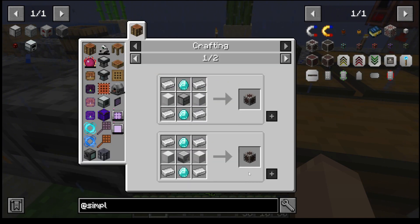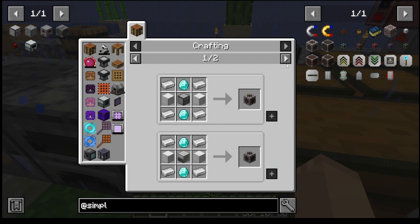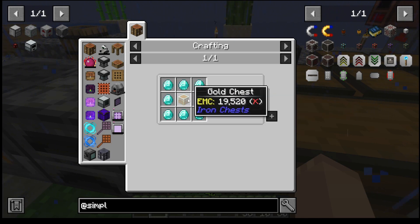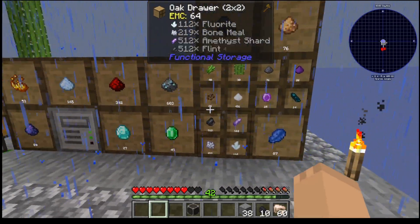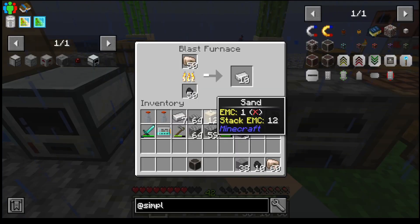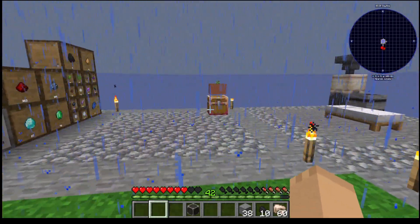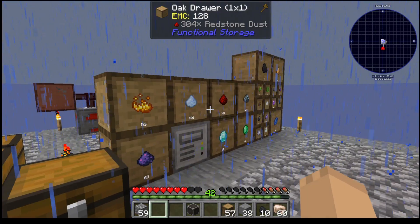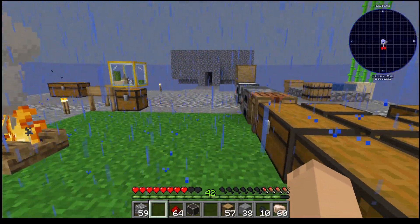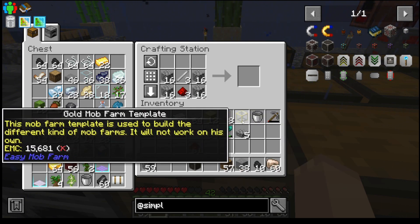I would like one of these — drawer controller or storage controller. We'll go storage controller. Should have enough iron now. We need three of these, I think it is. Need a lot more. Mudstone. Alright, one, two, three — three of these. Doesn't need to be perfect.